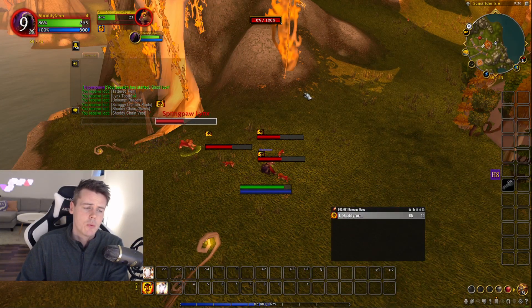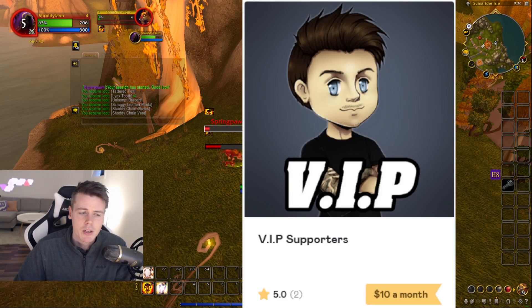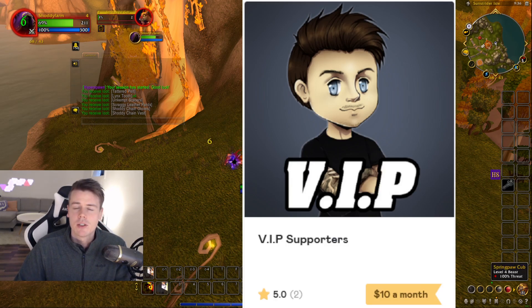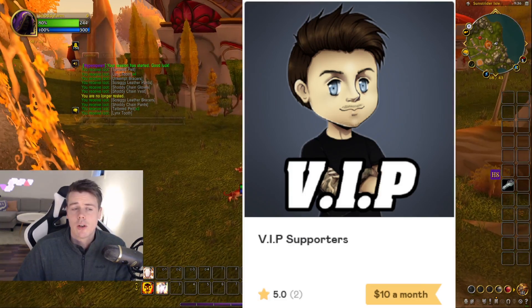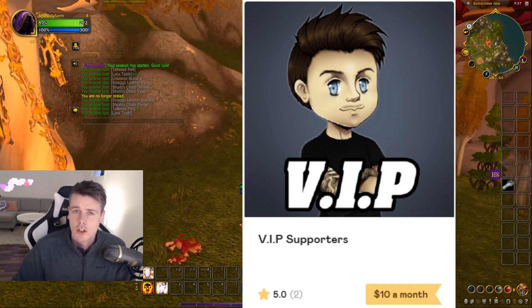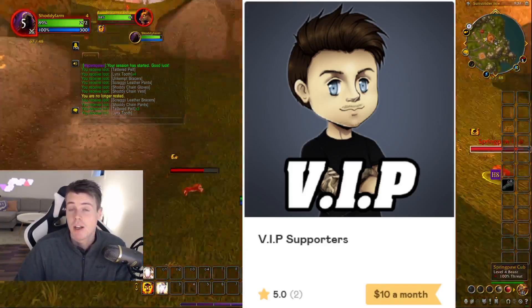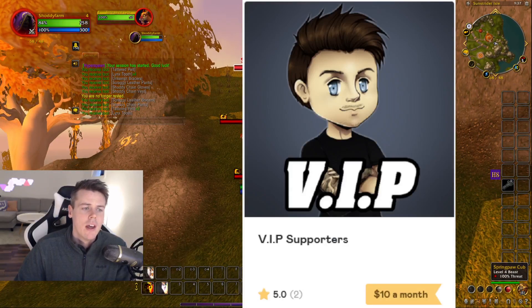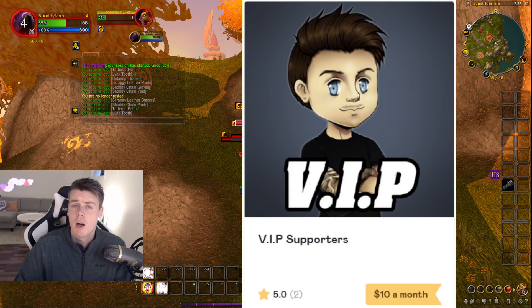If you want to watch these videos before anyone else, consider signing up to the VIP Discord — it's pretty much like a Patreon but everything happens on Discord. You sign up, get invited to the VIP Discord, and I upload all my YouTube videos there before they go public. We also have rooms where we discuss the latest investments, what items have spiked in value, how people are making gold, and we test farms together. You get prioritized invites for group farms and so on. More details are posted below in the description alongside the gold guide.